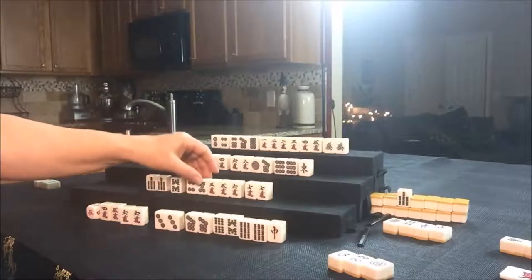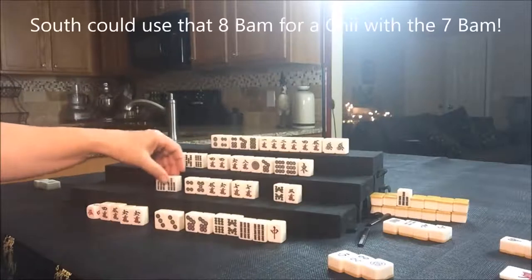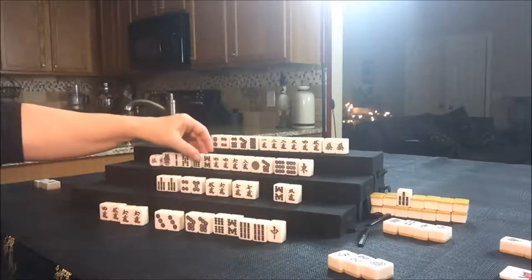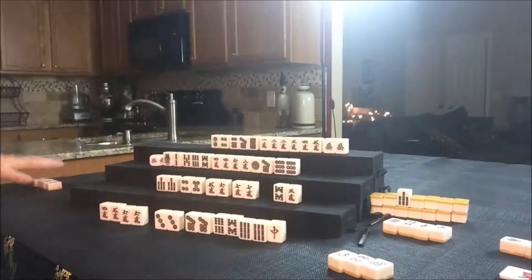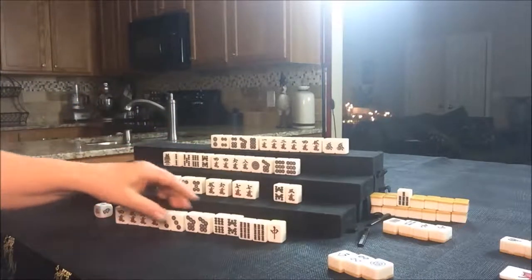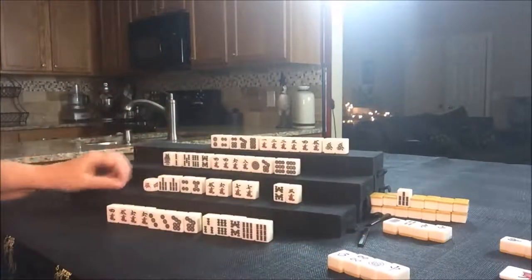All these tiles are ready to Chi. This 3 Crack can go. Really, this 8 Bam — unless we pair it up — that's probably a discard. Let's draw for West. They drew an 8 Bam, which is Dora. Let's see if we can use that. Let's get rid of the East tile and draw for North. They drew White Dragon — it's already been thrown, so let's discard that and draw for East. East drew a 3 Bam — that's not a good tile. A Red Dragon was thrown, so let's go ahead and discard that Red Dragon and draw for South.